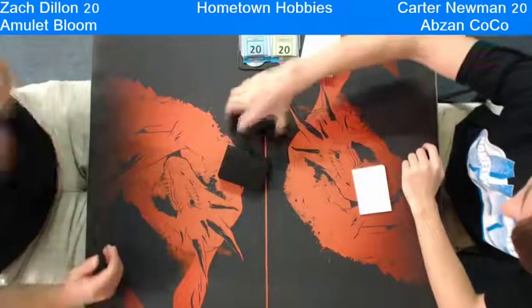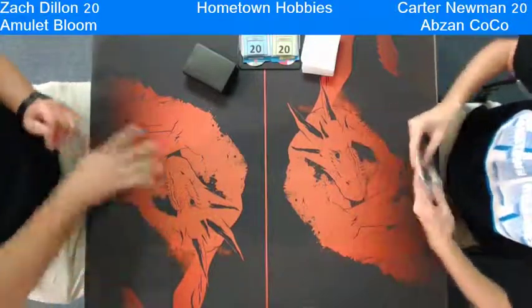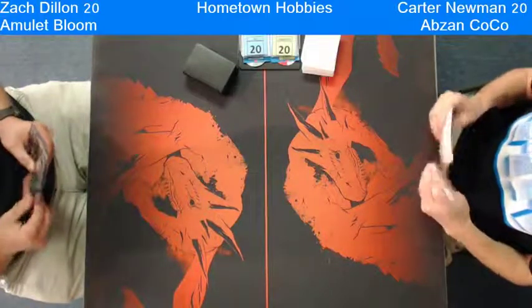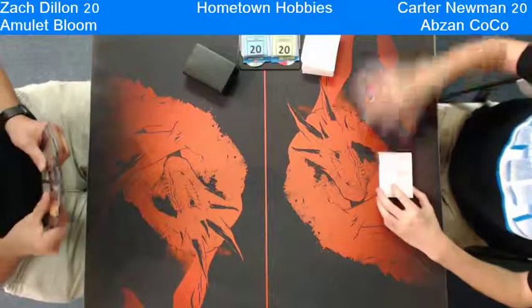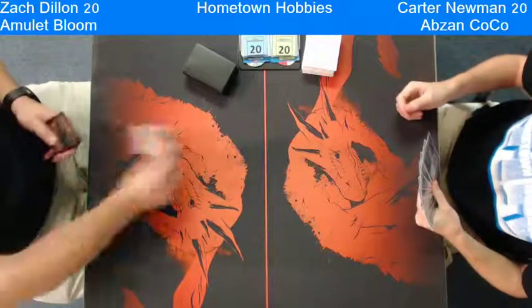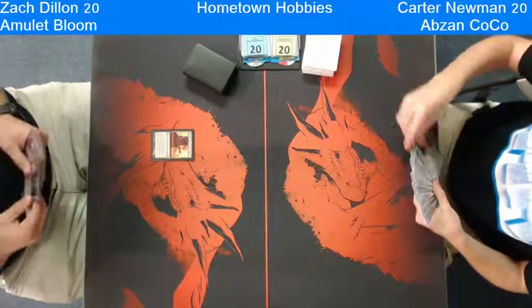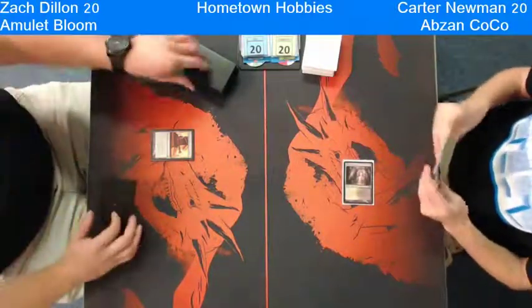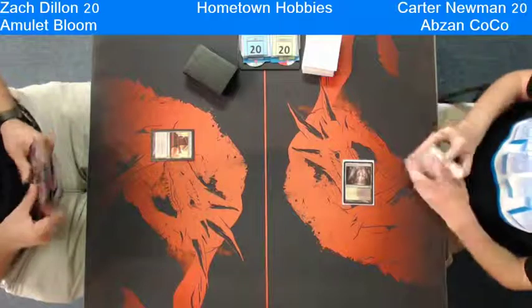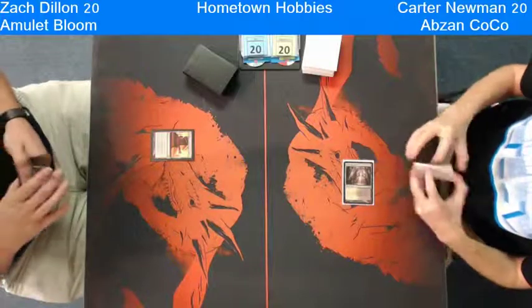It looks like Carter had actually texted me and asked if they were good to start forever ago, and I just got that text. So yes Carter, you guys can go ahead and start. It looks like you're in the middle of game 2, and Zach is on the play and is going to look at his 6. He opened with a Simian Spirit Guide, playing that to possibly just play a Primeval Titan or an Azusa on turn 1. So he's going to leave a Sunhome and pass. Carter just plays a tapped Godless Shrine. Dylan draws a second Simian Spirit Guide and he might just run out a Gruul Turf bouncing back his Sunhome.